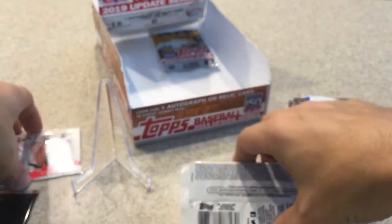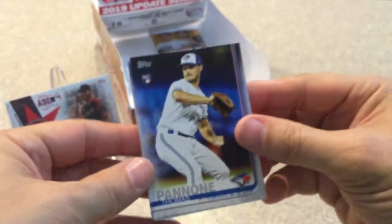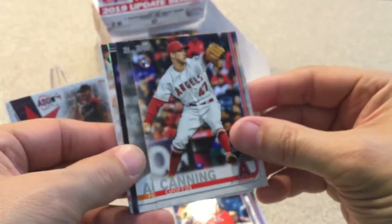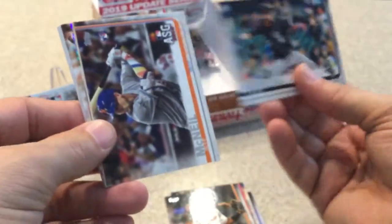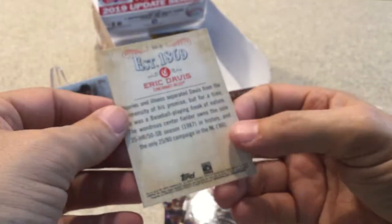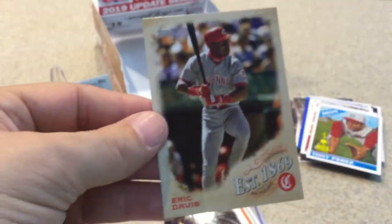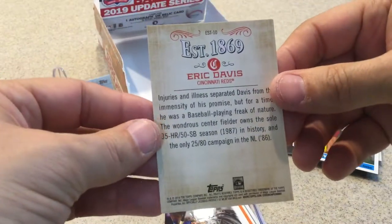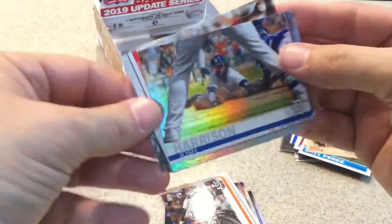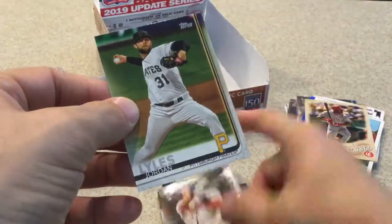Two packs left. Thomas Pham rookie, Griffin Canning rookie, Alberto Hamza, Herrera, Jeff McNeil rookie card — that's a good one. This is an 1869 card — not sure what insert this is, but it's nice. Eric Davis. Foil, Josh Harrison rainbow foil, Hernandez rookie card, Flores, Festa rookie card, Dylan Moore rookie card, Austin Riley rookie card, and Jordan Lyles. I'll have to look later to see which 1869 insert card that was.